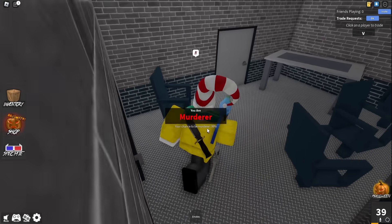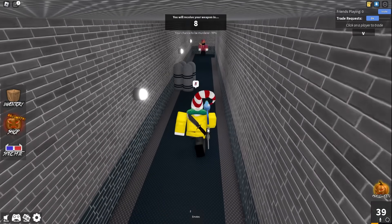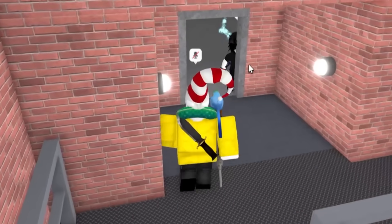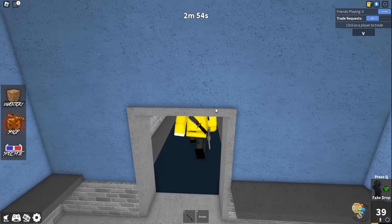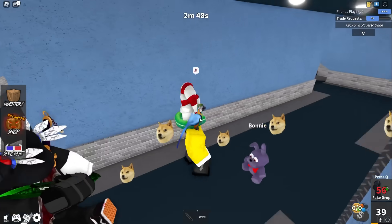I believe I gave myself God mode and we also have the Fake Drop, which drops the beautiful gun. We need to go ahead and try to place this gun in a place where everyone's going to see it. I want to put it in a spot where people are going to see it and be very scared — right there. That's a good spot for the fake gun.